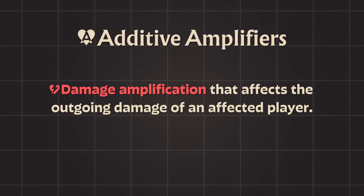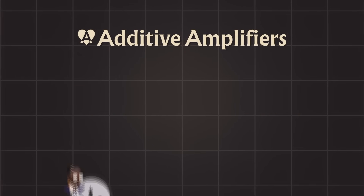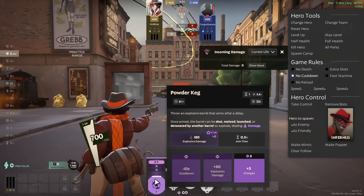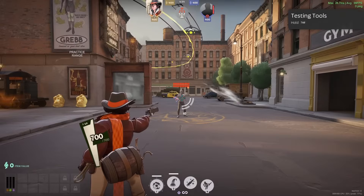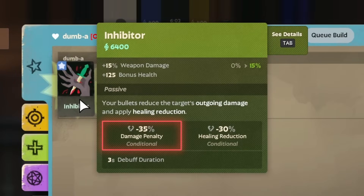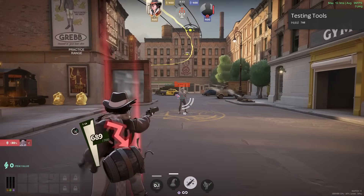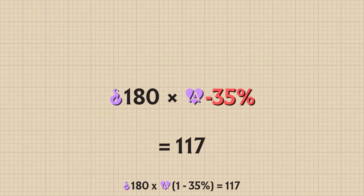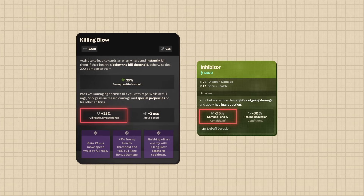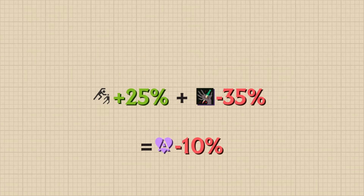Let's move on to Additive Amplifiers — a type of damage amplification that affects the outgoing damage of a player. Using Holidays 1 at T2, which has a Base Spirit Damage of 180: Inhibitor is an Additive Amplifier of minus 35%. If the enemy inflicts us with Inhibitor, our damage is reduced from 180 to 117. Additive Amplifiers, as their name suggests, add up together. So if Shiv has a full Rage Bar and is affected by Inhibitor, the resulting Additive Amplifier would be minus 10%, because that's the sum of 25% and minus 35%.